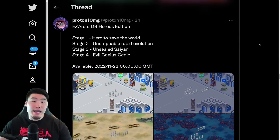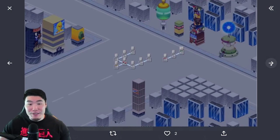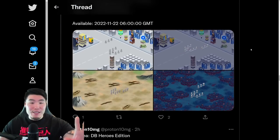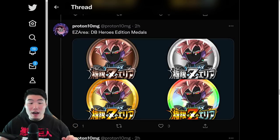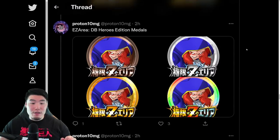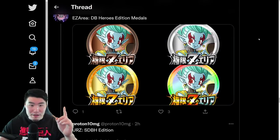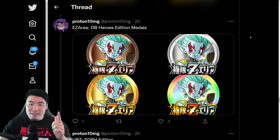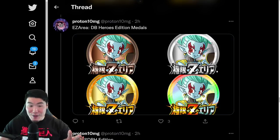We have a new Extreme Z Area event with five new stages for the Free-to-Play Heroes units. The Awakenings are for the Great Saiyan Man 4, the Oms, the Cumber, and also the Demon God Salsa and Demon Goddess... I'm totally blanking on her name — she's also getting an Awakening. Sorry about that.